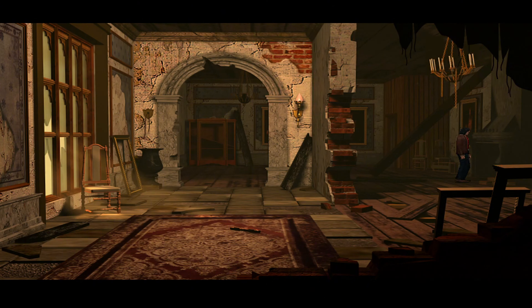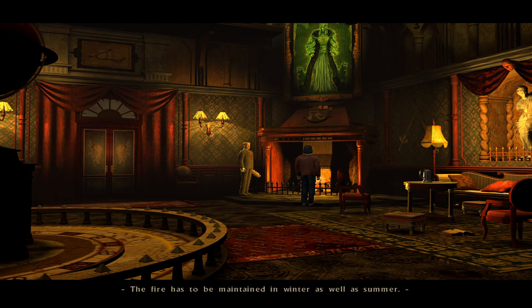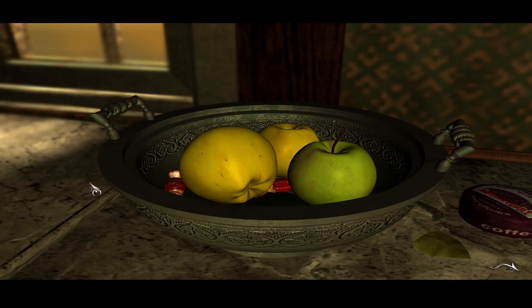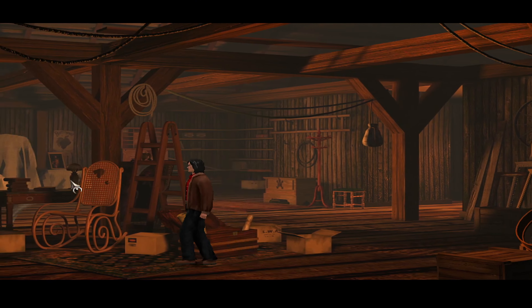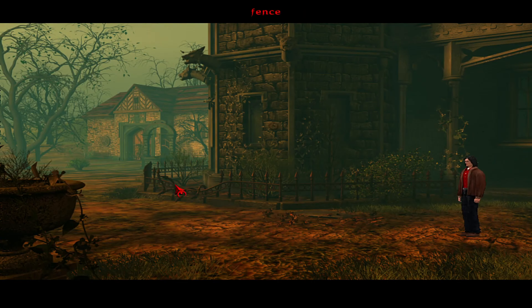One of the most striking aspects of Black Mirror is its atmosphere. The developers did an incredible job of creating a world that feels both alive and decaying at the same time. The estate is filled with dark, richly detailed rooms, each telling its own part of the Gordon family's tragic history. The use of lighting and sound is particularly effective — the flickering candlelight, the distant creaks of the mansion, and the eerie music all work together to create a feeling of dread that lingers throughout the entire game.